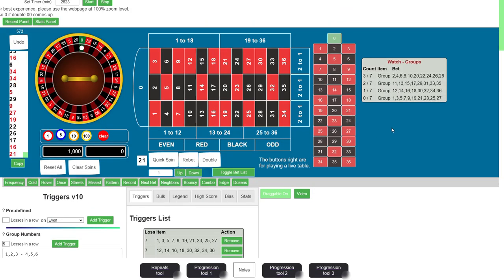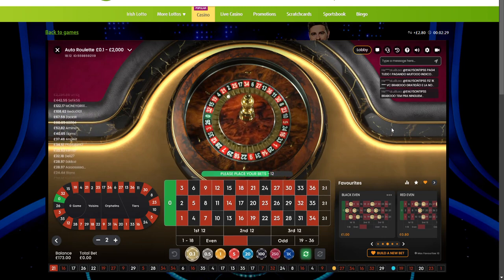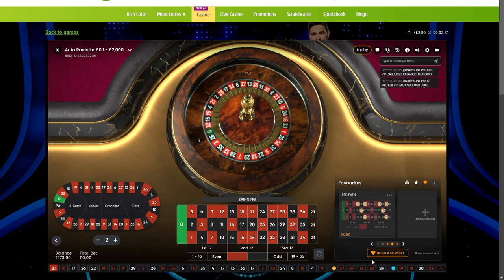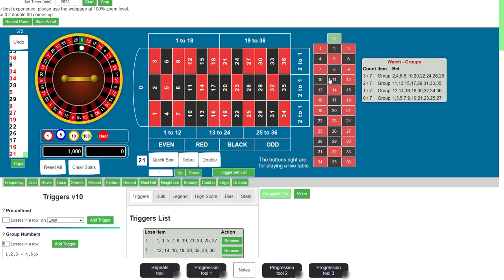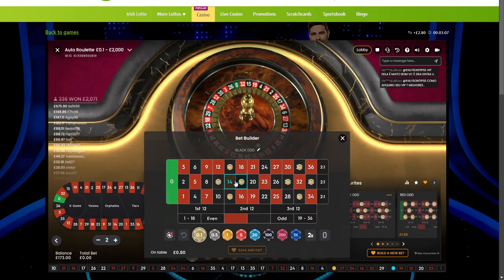So 21. This is a patient game — obviously it's not going to happen all the time. Sometimes you just got to wait. Right now we got three misses, two misses, one and zero. We just got to wait. Potentially we're going to have the black even missing for seven spins. In the meantime, you can set up your bets just like I did: red even, black even, red odds, and black odds. When the trigger comes, all you got to do is just click on that bet and you're good to go.